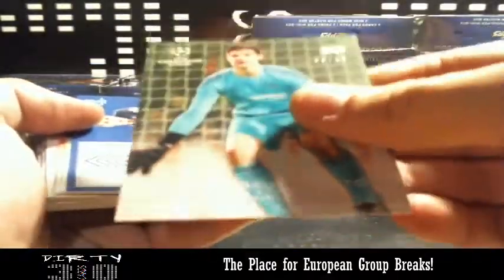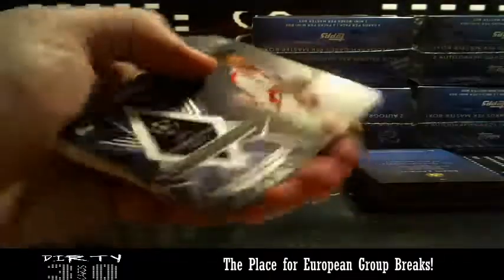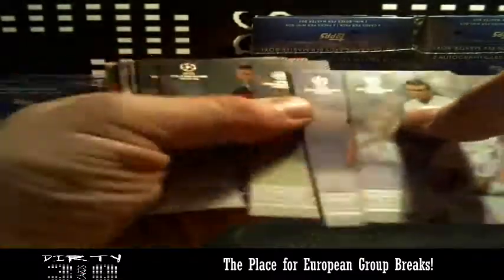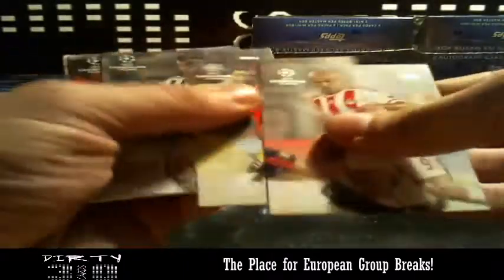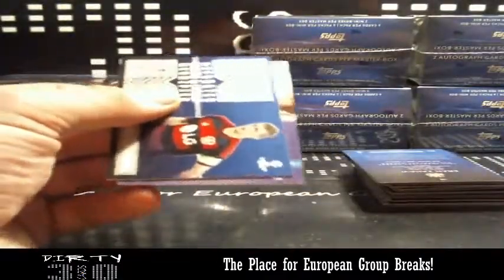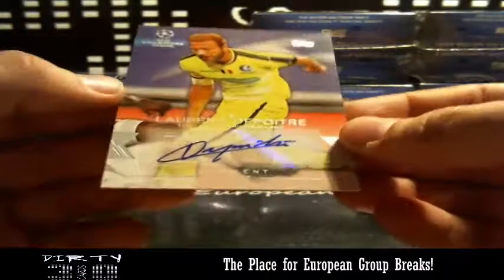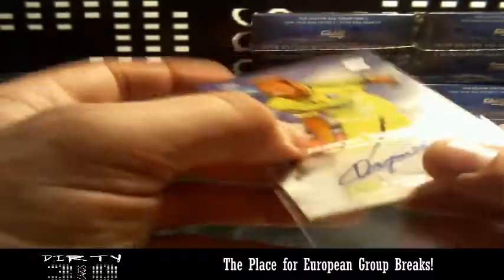We got Rosenberg for Malmo. We got Benaglio for Wolfsburg. We have Kompany for Man City and an autograph behind it — another base. The autograph is for... wow, Thomas Müller, Bayern München. Nice one. Nice start for the first box.